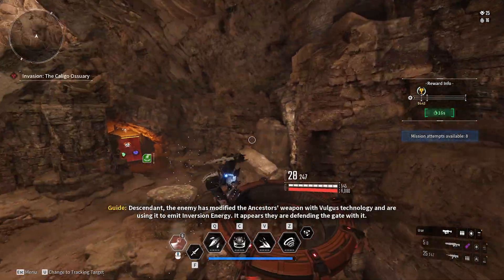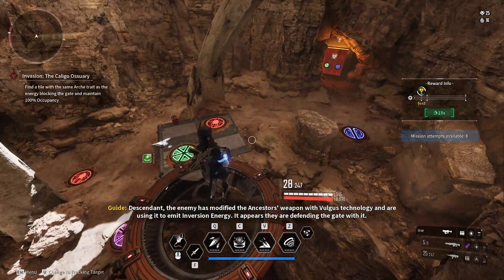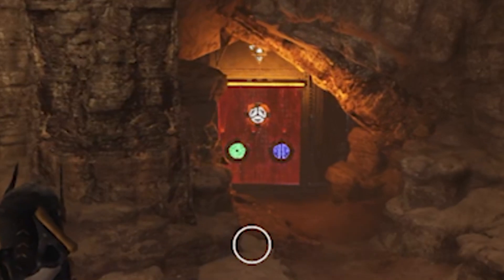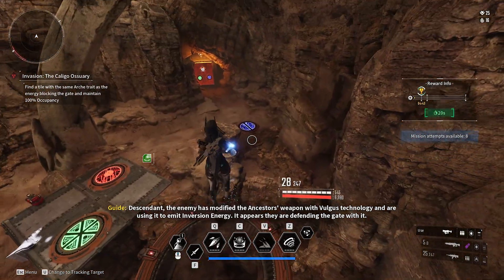Basically what you want to do is stand on this floating platform to start the whole thing off. Doing this, you'll see that three colours basically spawn on the door that you're trying to go through. All you need to do is remember these three colours.